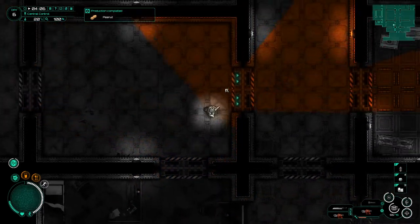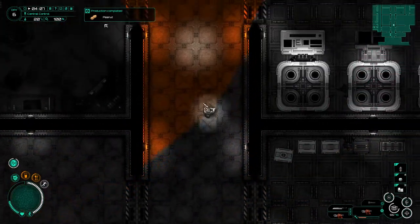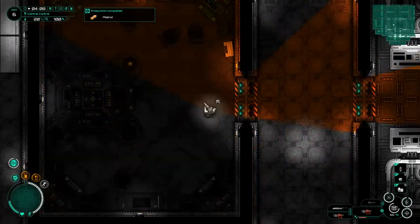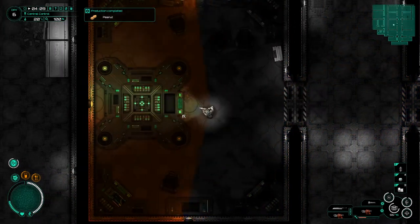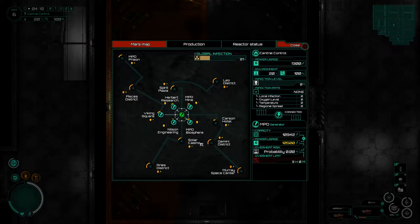Welcome back to Subterrain where we've just grown a peanut, thanks to our level 2 farming software from a couple of episodes ago. Looking at the colony control panel - which I call it that, though it's actually the power panel - it gives us information like global infection levels and how infected each area is. The Murray Space Center is a place I'll eventually have to fight through.